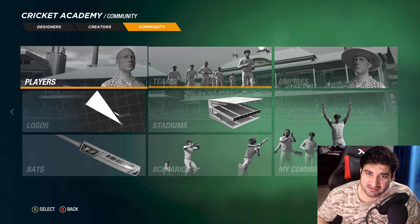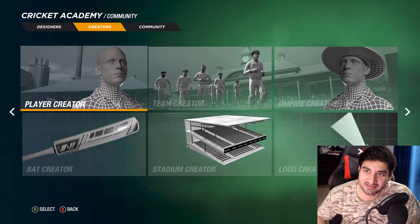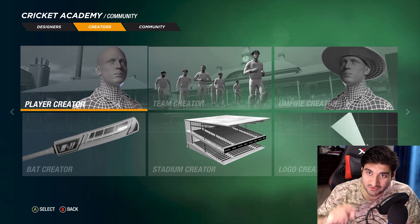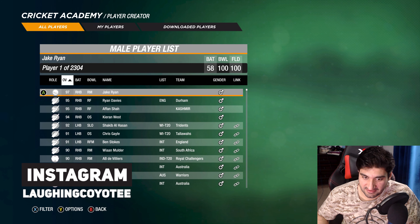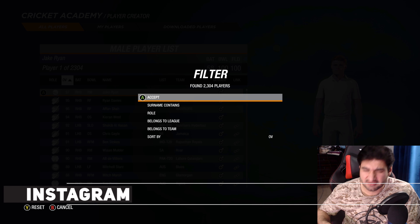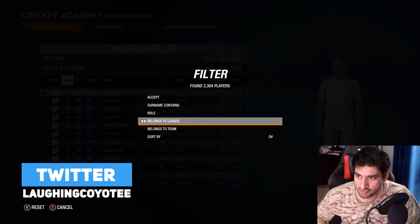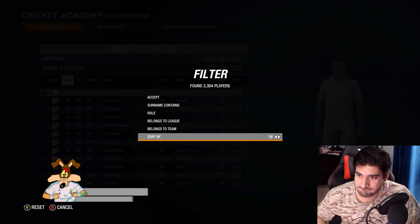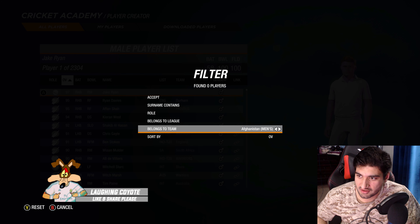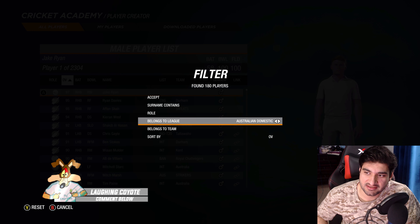That's all the teams covered. If you don't like the ratings of some players — some are a bit low rated, some are really high rated — you can go out of Community, go to the Creator tab, then Player Creator, Manage All Players, and hit X (or Square on PlayStation).